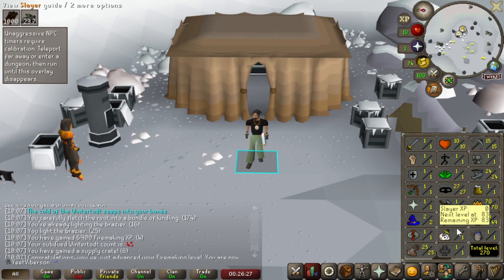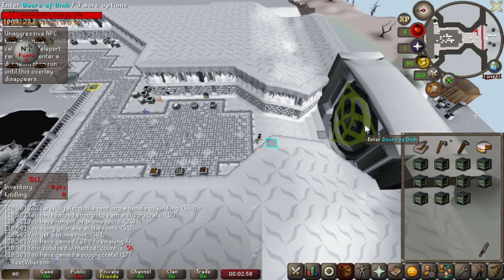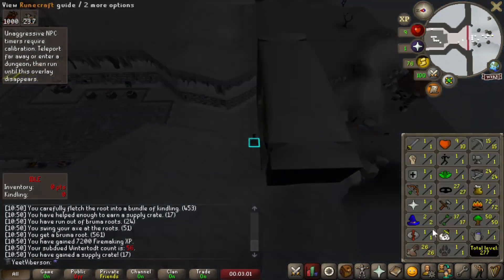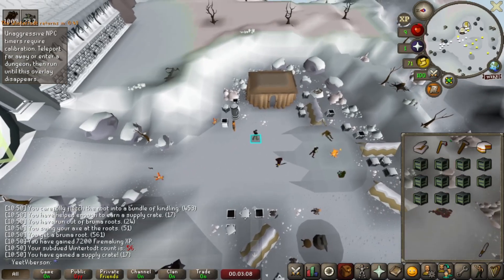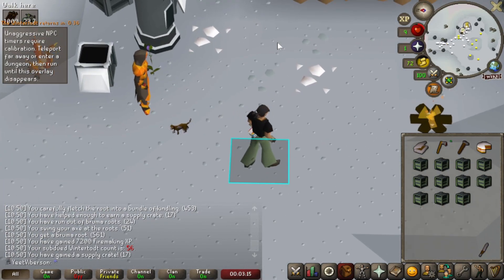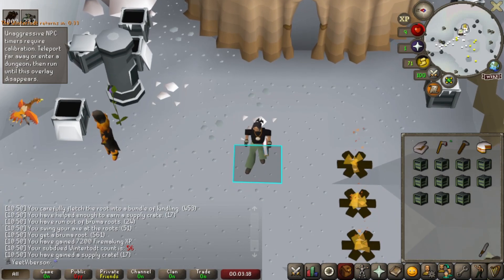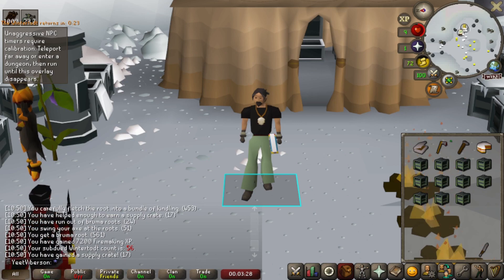We've also got 34 fletching up from 15, and 25 construction up from 20. I'll check back in at 80 firemaking. We're not at 75 yet — we're at 72 — but I just started using the Wintertodt scouter. Essentially what it does is show you the health of all other worlds where Wintertodt is occurring, so you can hop around. As long as the game is usually above about 55–60% health, you should be able to get enough points for the reward crate.